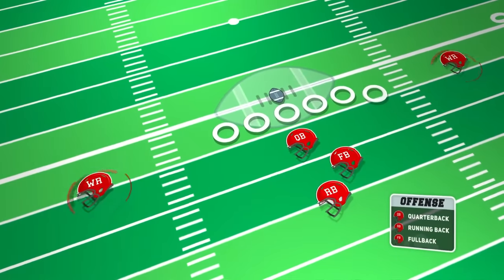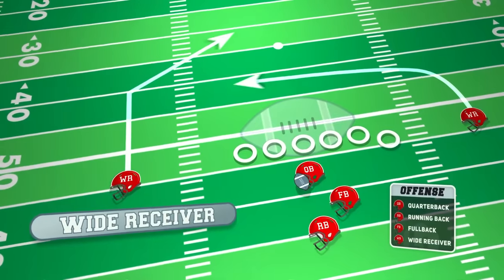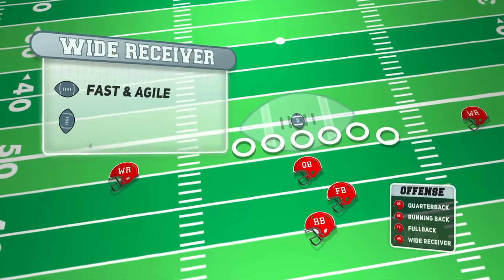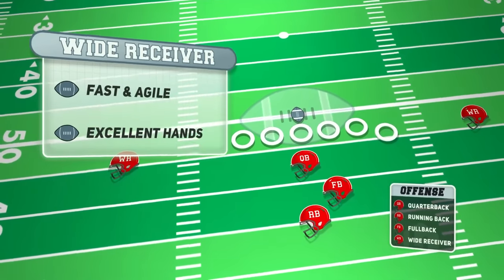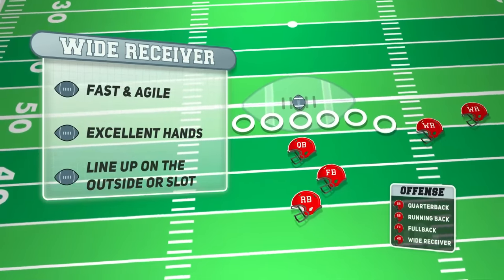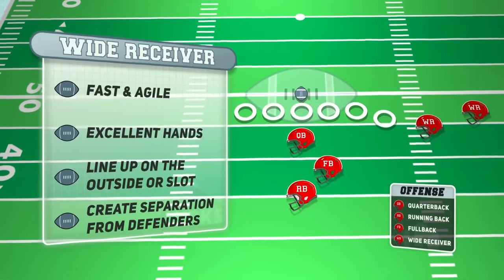Positioned on the outside of the offensive formation are the wide receivers. They are responsible for catching passes from the quarterback and gaining yards through the air. They need to be fast, agile, and have excellent hands to make difficult catches. They can line up on the outside or in the slot and run various routes downfield to create separation from defenders.